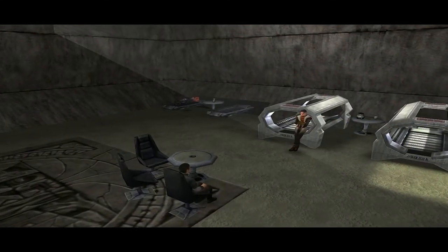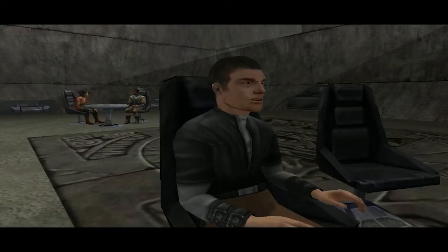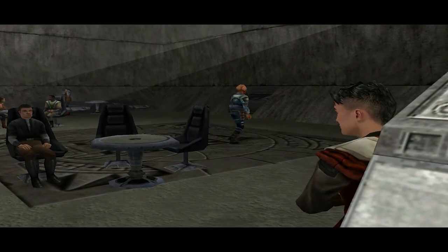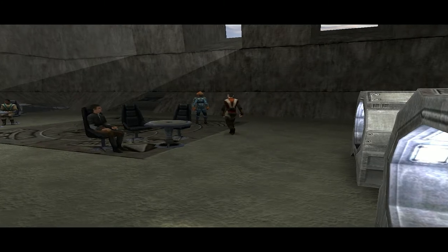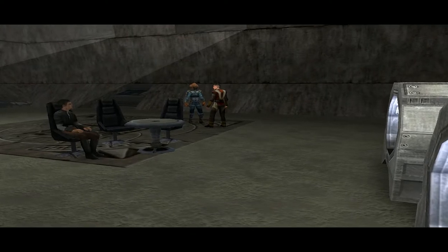Before the next mission, we're treated to a cutscene at the Jedi Temple on Yavin. Rosh is complaining that Kyle Katarn doesn't think Rosh is the best Jedi ever. Rosh believes Kyle wants to hold him back from being the most powerful Jedi, but in actuality it's just that Rosh is incompetent. I love how when Rosh asks Jaden his opinion here, Jaden sounds like a flustered shy nerd being asked out on a date for the first time.